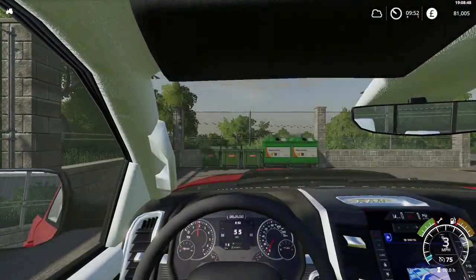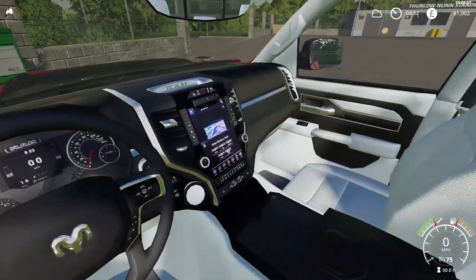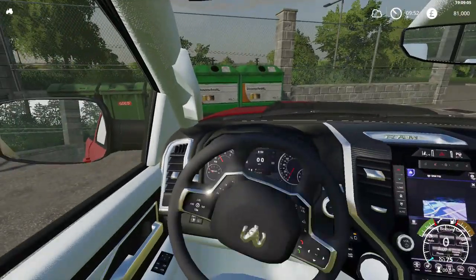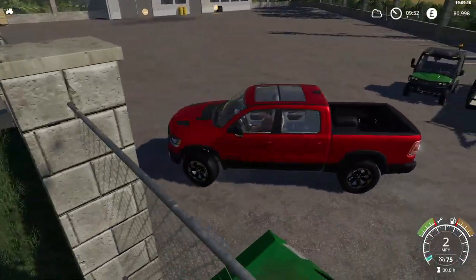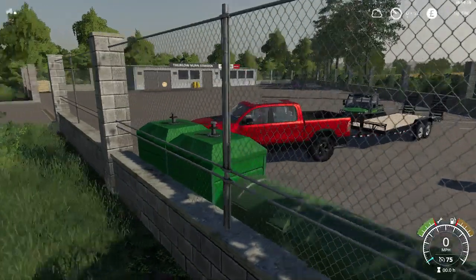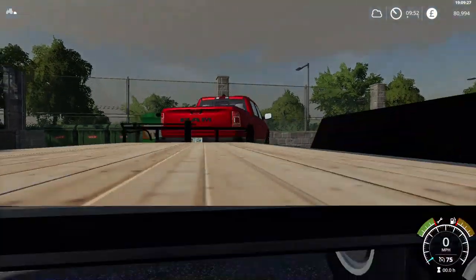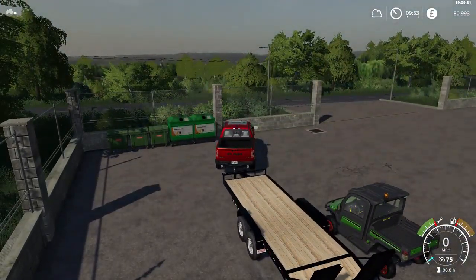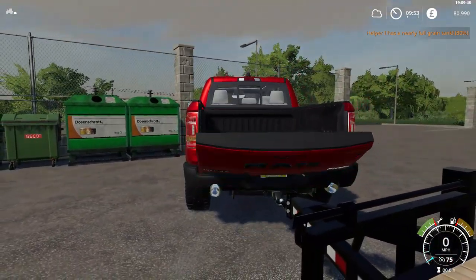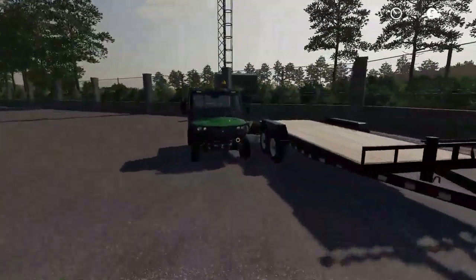This is a 2019 RAM — as you can see on the center dash above the speedometer, you have the actual in-game time. Pretty nice mod actually, very nice. Nice big sunroof, mirrors work — very, very nice mod. You can even fold down the bed — oh, that's nice. I like that. Very, very nice — I like the pickup truck mods, and I love it when they do this kind of feature. It's so simple but yet it's so nice.